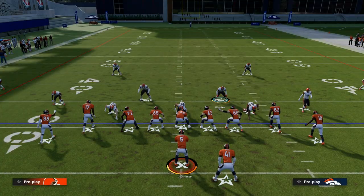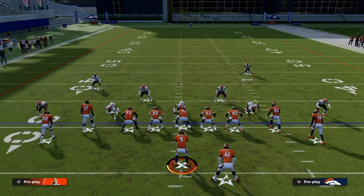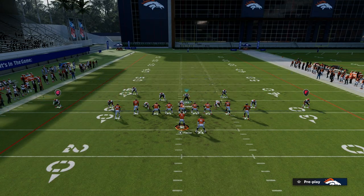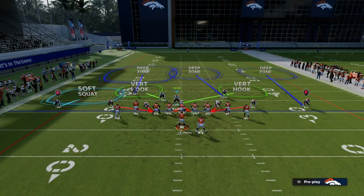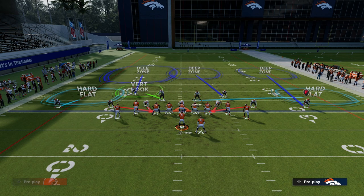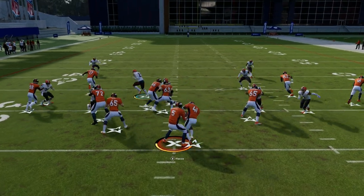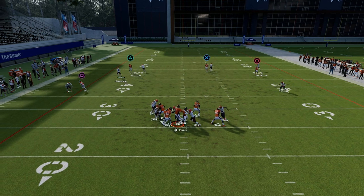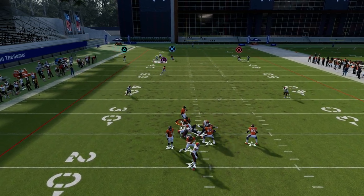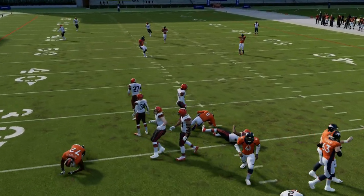Dollar is the best defense because of the pressure and because of the symmetry of the formation. You can send five, pretty much guarantee your pressure, and then try to just jump a read really quickly. Another really good setup is usering over here, and then if you see PA seams, you just know you've got to get back up in this area. That is a little defensive tip today out of the dollar — one of my personal favorite coverage shells for tight offset.